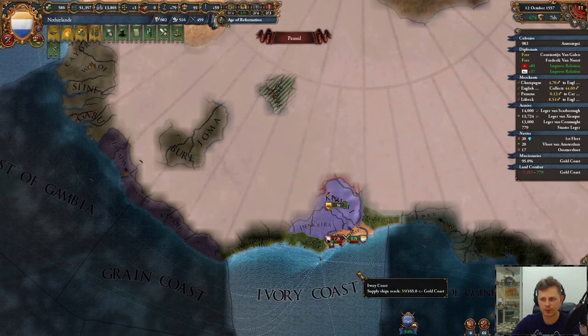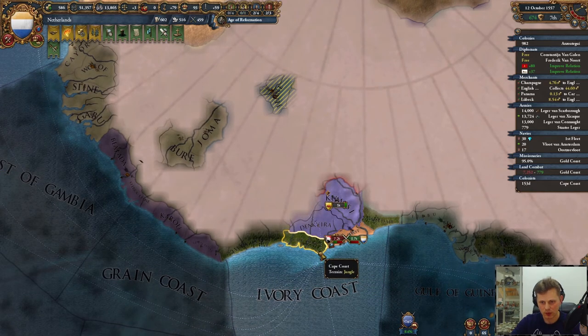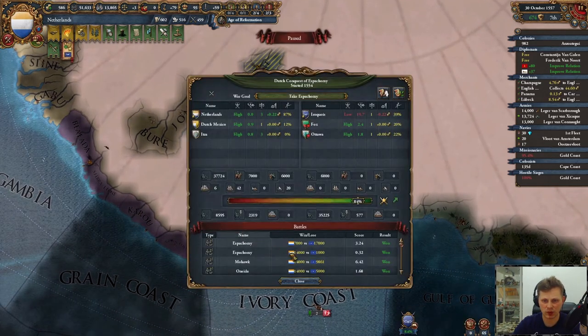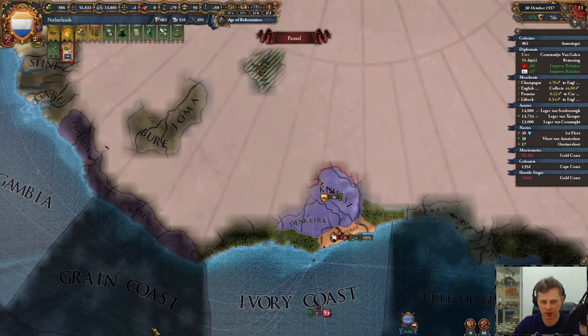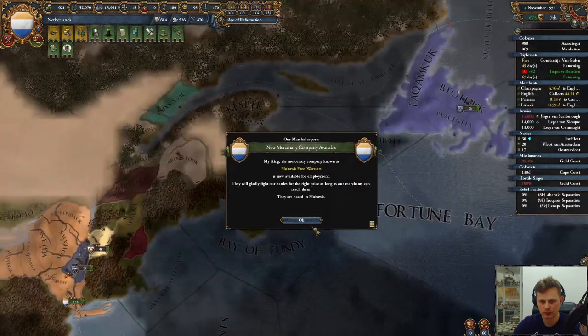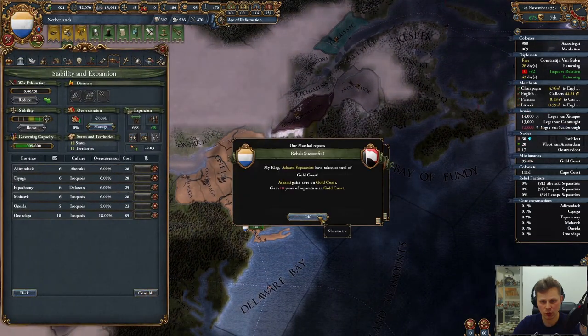Send you over there. Send that colonist as well. They should now accept this, so let's do it.